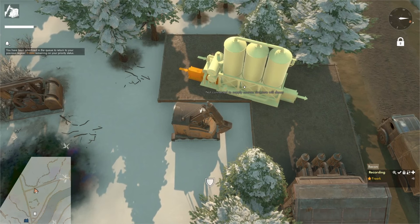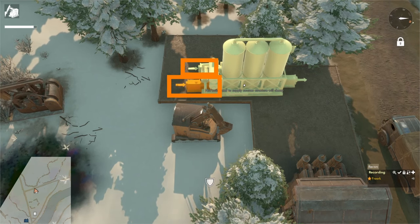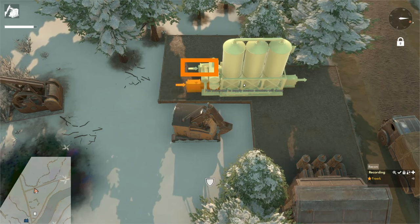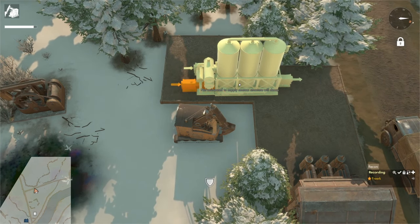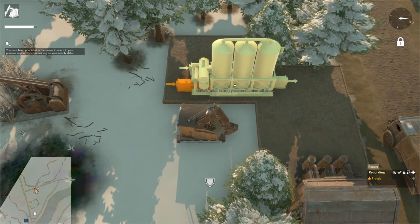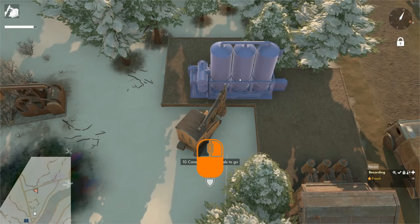Holding down the right mouse button lets us rotate the facility. On the left side there are two inputs to the oil refinery: one is for water for an upgraded petrol production recipe, and the other is for crude oil. There is one output, used to output petrol. We want the input on the side of our oil well and the output roughly pointing toward our diesel power plant. When happy with orientation and location, we left click to place the blueprint, then hold down the left mouse button to start building the oil refinery.